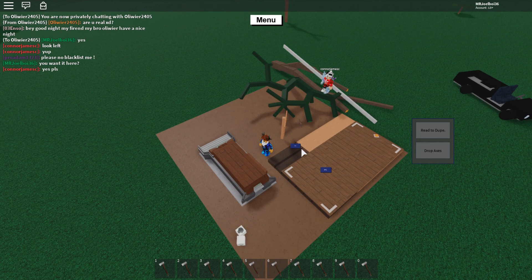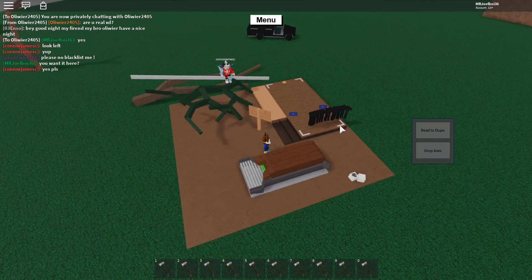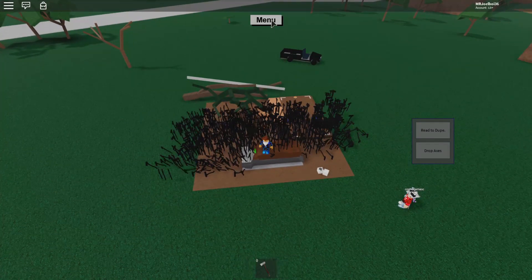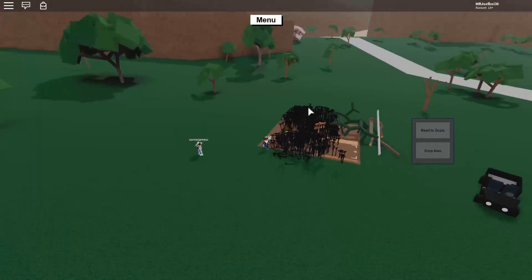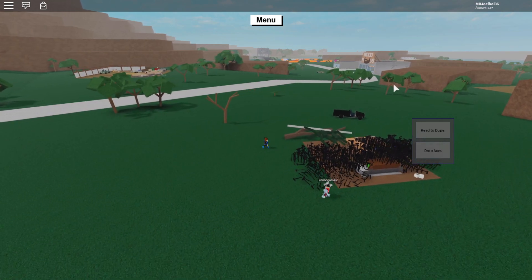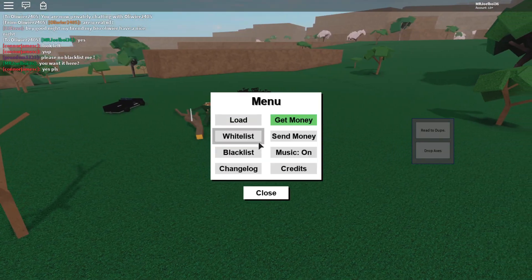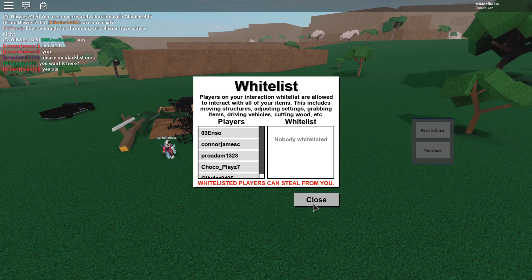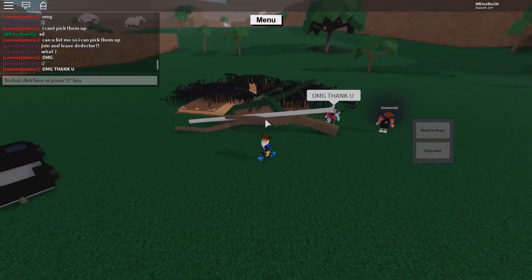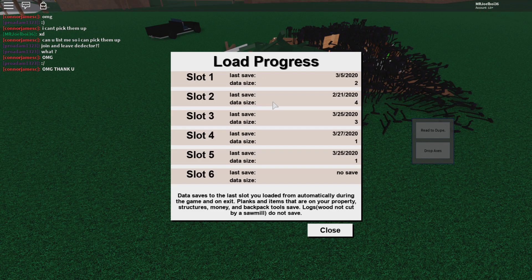We're in Connor's base and he wants all 1000 axes in his small plot — whatever makes him happy. Drop axe — this is going to get a bit laggy, so we'll wait until it's fully dropped. Oh my days, it went everywhere — that one plot is filled with end times axes. Now make sure you whitelist the person. Whitelist Connor — reload, there we go, he's whitelisted and he's thanking me. Happy to help.